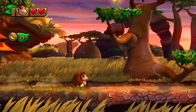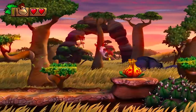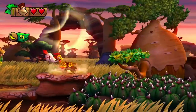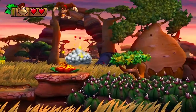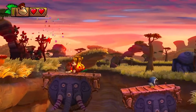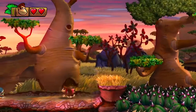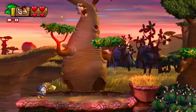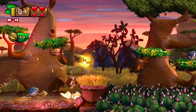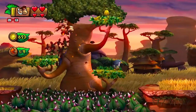All right, let's get going. One thing you're going to see throughout this island are these grass patches. Just like the leaves in Autumn Heights, you're going to want to get into the habit of rolling through those, because they're going to hide a lot of your special stuff. Can I say, for all the worlds in the game, I think this one has the best first level to show it off. Like, Autumn Heights had a great one, and the first island had a great one, but I feel like this is a really good first level to really get you into the mood of the island.